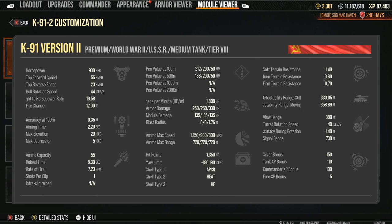Turret rotation: 40 — probably not going to need to buff that. Accuracy during rotation — I don't remember that being there either; I'll have to go back and check. Detectability stationary and moving looks pretty good. Terrain resistance — probably not going to be needing off-road driving judging by how good those numbers are.